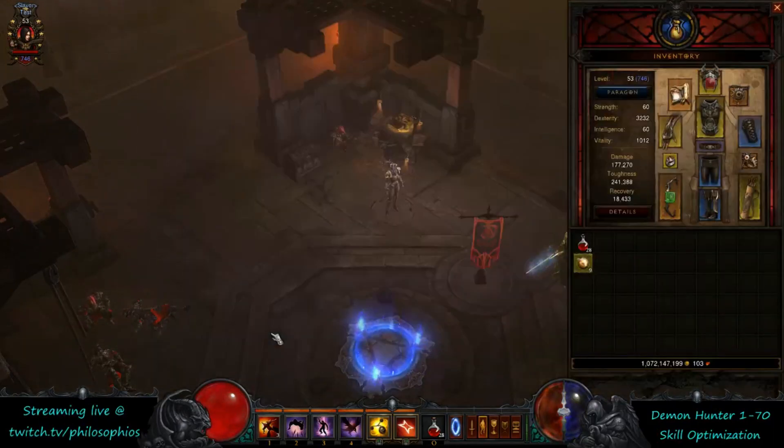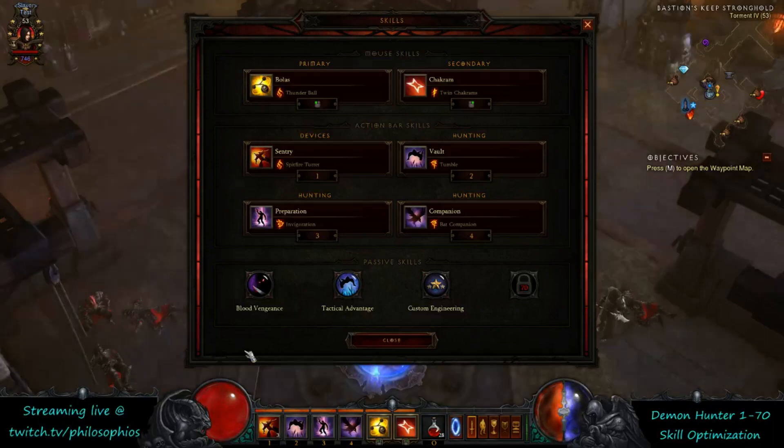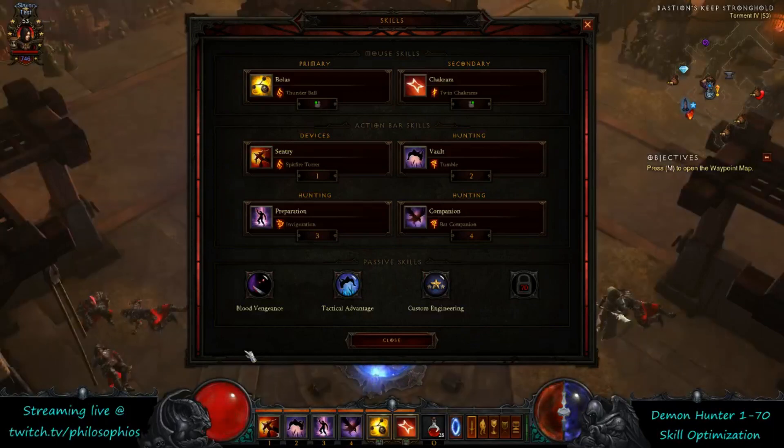That's pretty much it. From there you just wait on drops to influence your build. There are a lot of things that are going to work — just because these are the abilities I find strongest while leveling doesn't mean you can't use some other combination and do just as well. This is just a reference for newer players not familiar with all the abilities, so they can use it as a guideline for what abilities to aim toward. Thanks for watching, and we'll see you next time.